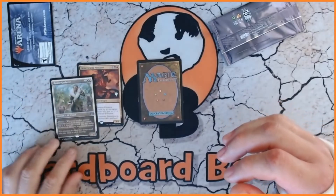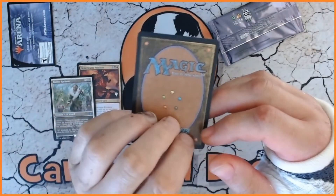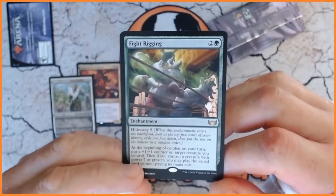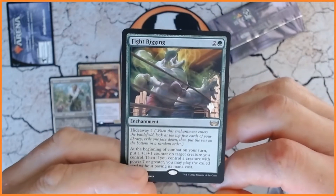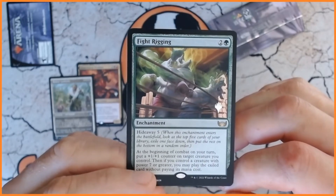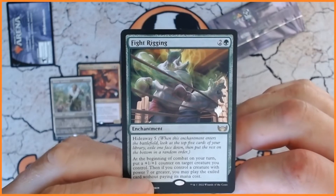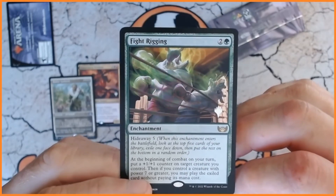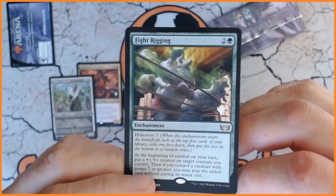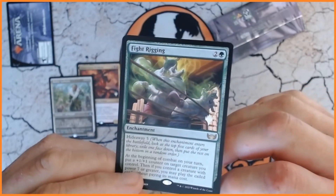So we've got a dragon, we have got an elf, and our final card which could be from New Capenna or it could be from anything else. Let's have a look and see. We have got Fight Rigging — I don't even know if I've seen that card. Three mana, it's got hideaway five, and at the beginning of combat on your turn put a +1/+1 counter on target creature you control. Then if you control a creature with power seven or greater, you may play the exiled card without paying its mana cost. I don't know if this is a good one or not — I'd have to have a look, but that is our final card.